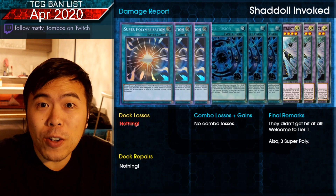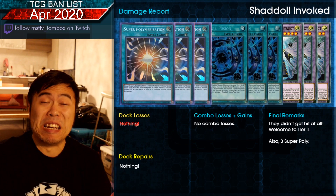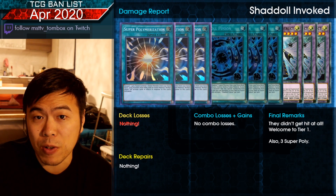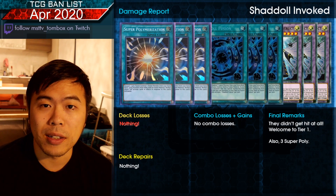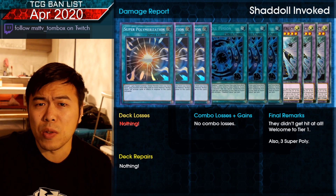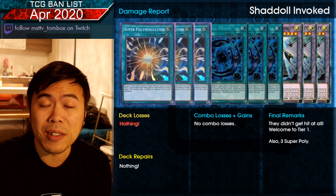Damage report for Shaddolls: nothing. They did not take a single hit whatsoever — maybe Instant Fusion if you ran it. Otherwise, free reign. They still have three Shaddoll Fusion, three Super Poly, and three copies of El Shaddoll Construct. It's going to be a fun ride for anyone playing Shaddolls, and they're probably going to be one of the best decks going forward.